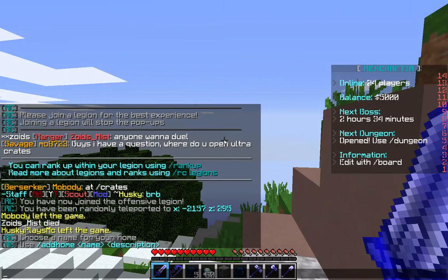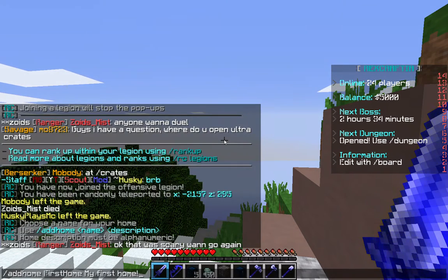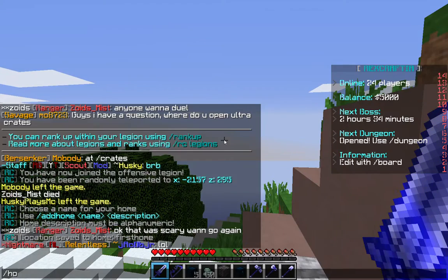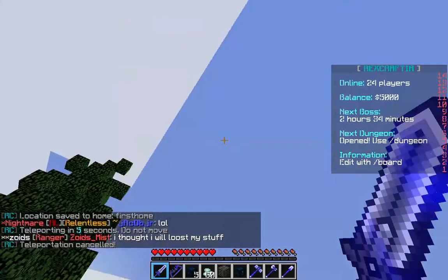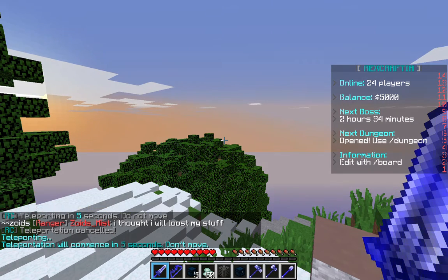It'll bring up a little tutorial in chat. You want to do slash add home, then your home name — I'll just call it 'first home' — and the description is 'my first home'. Can't have exclamation points. Now if you do slash home, you will see it there, but you have to click it and be absolutely still. If you barely move your mouse or move around, it's going to cancel. You have to stand absolutely still.